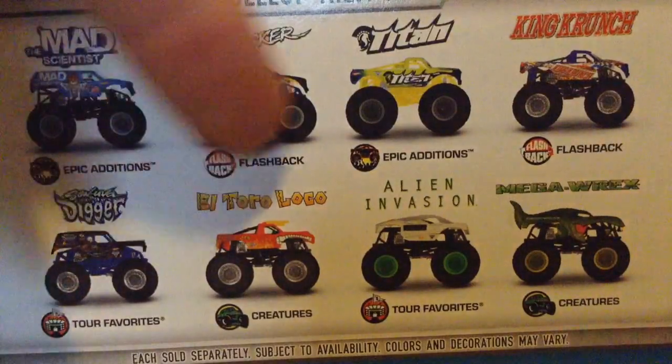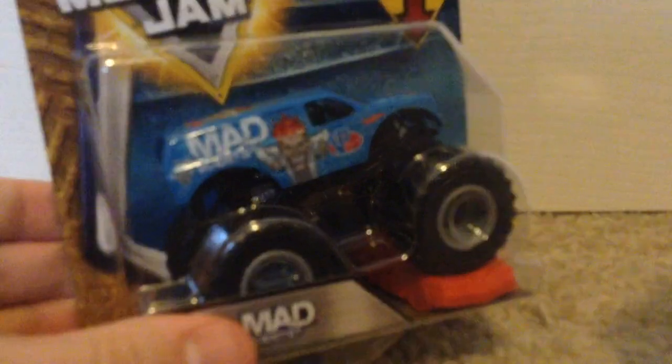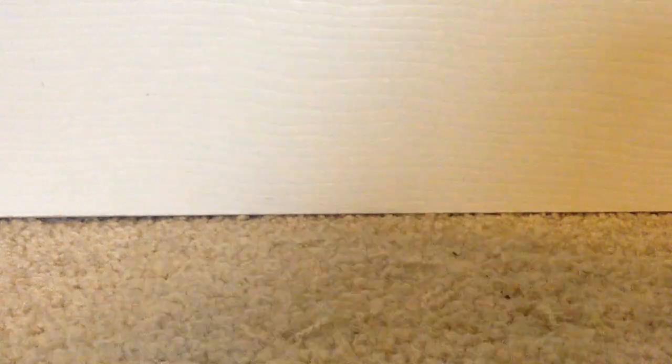The four I got are the four on the top row here. This one is the Flashback King Crunch — the second ever Flashback King Crunch, because we got one last year, which I think I like better because it's more of a flashback. Then we have Mad Scientist — super excited to finally get that in the clean version, because I've had the Mud Treads since it was released last year in 2017. Then we have the Flashback Shocker, pretty cool. And last but not least, we have Titan.